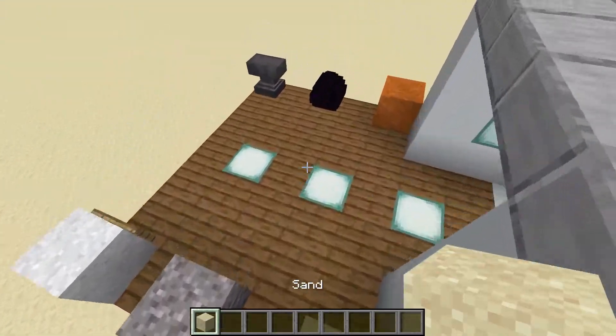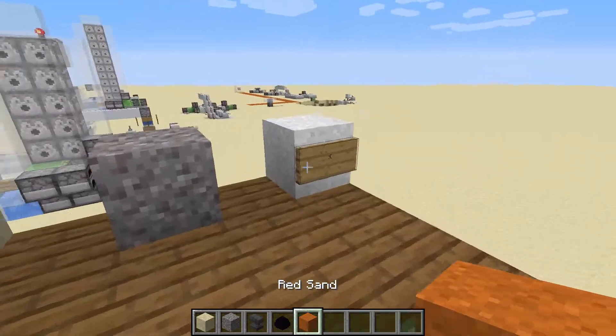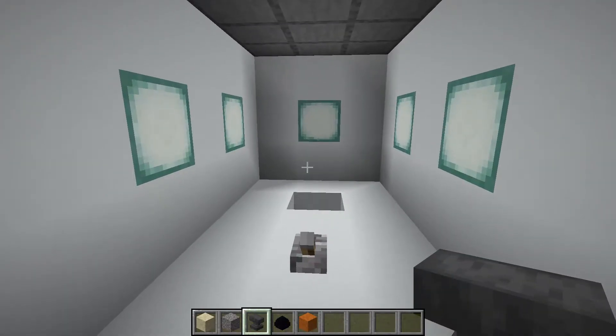As long as you consider aesthetic design practical. Most of you are probably familiar with the simple hidden crafting bench mechanism. I decided to make a system that achieves a similar effect for the anvil. As a consequence, it works with any block affected by gravity, except for concrete.